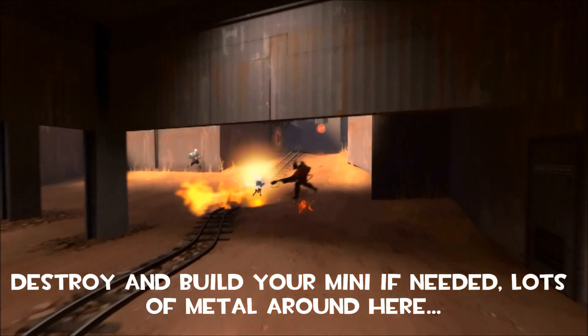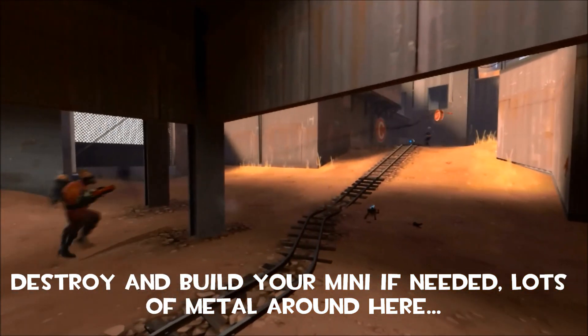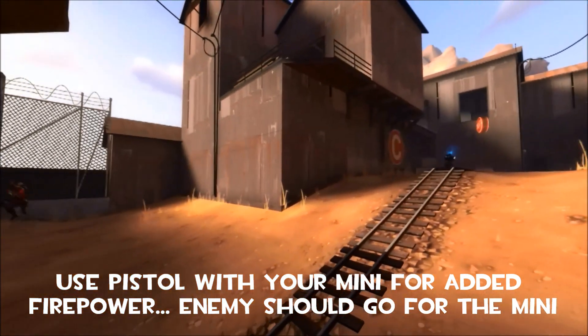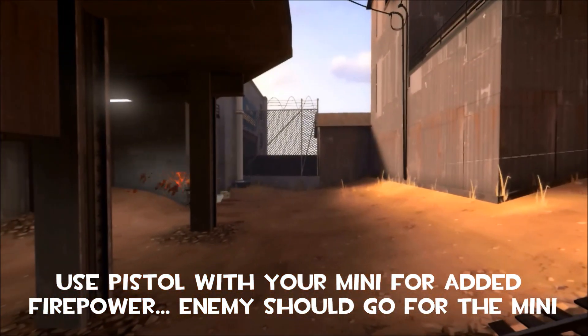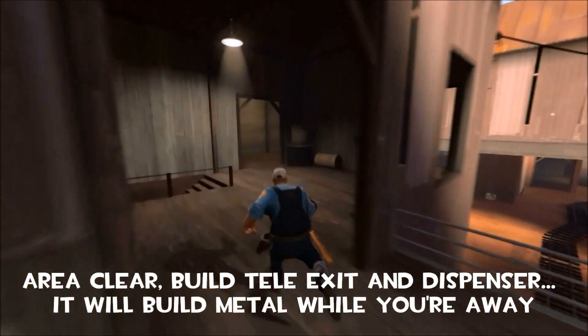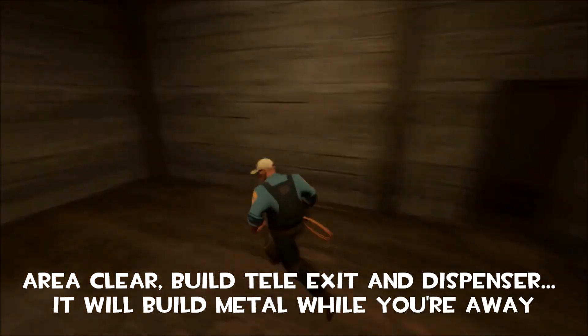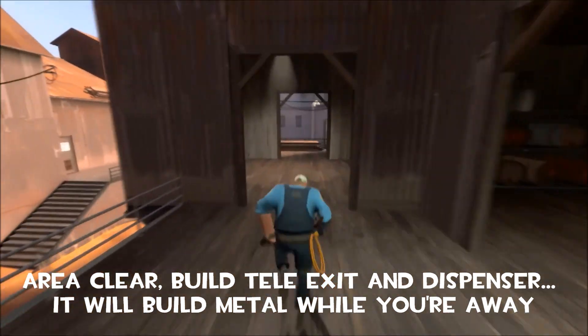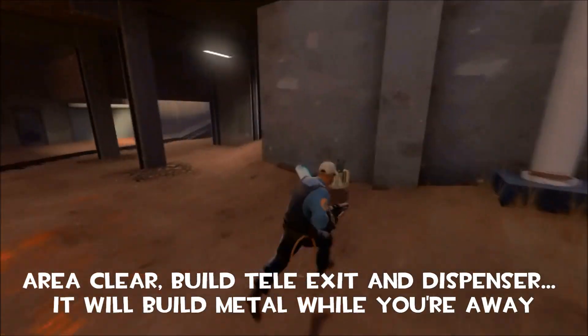There's lots of metal back here and health packs. Try and use your pistol with the mini sentry. The enemy will have to target either you or the mini, and they'll often try and take out the mini first. Now that it's clear we can build our teleporter exit and a dispenser. The dispenser will build on its own and start building up metal while you're doing the rest of this run and round.